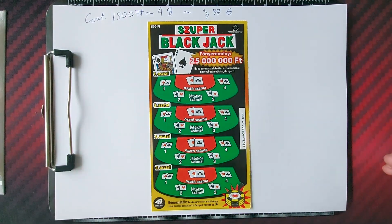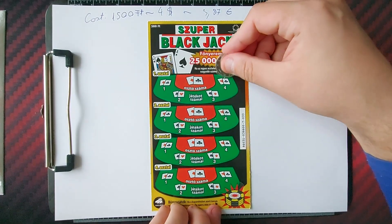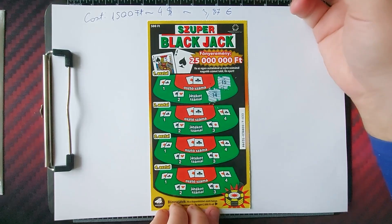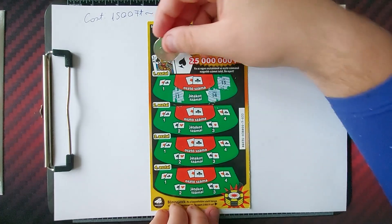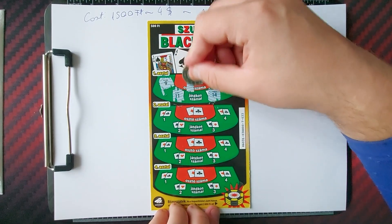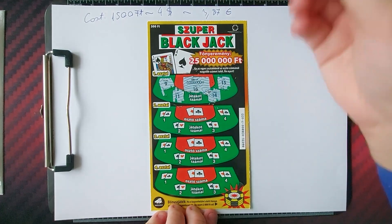It's roughly one and a half dollars. Let's see our numbers: 15 — that's a pretty big number, so we might win something. Oh, it's 14, so never mind. 11 and 9, and the dealer number is 16, so no win on the first game.